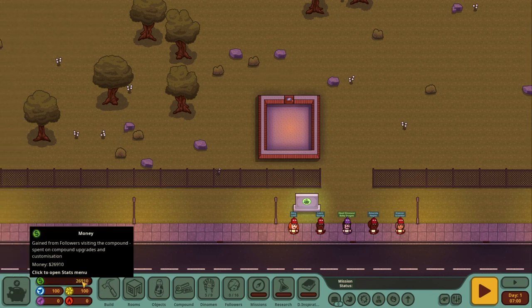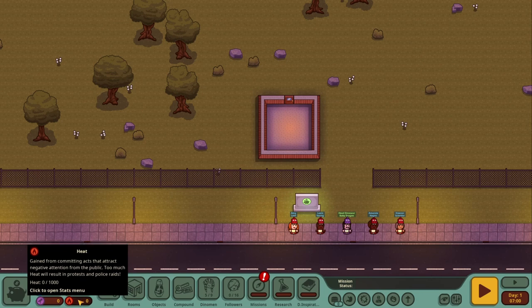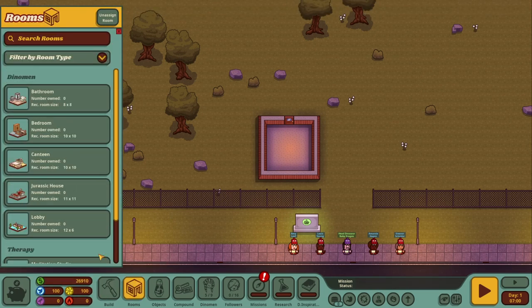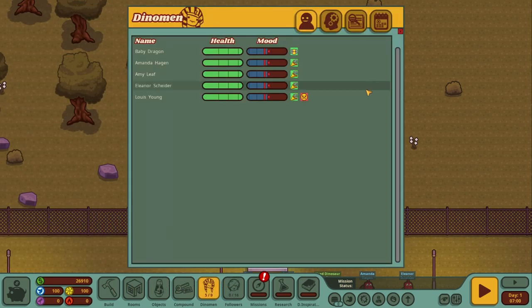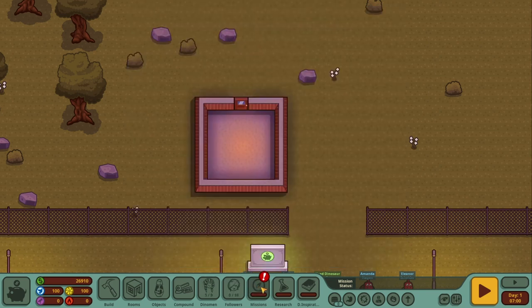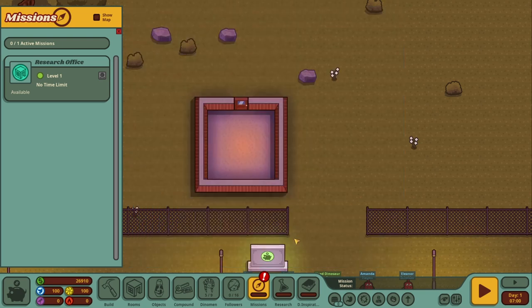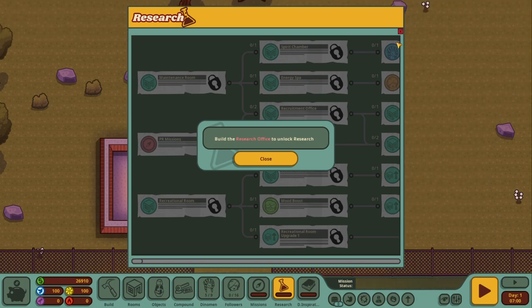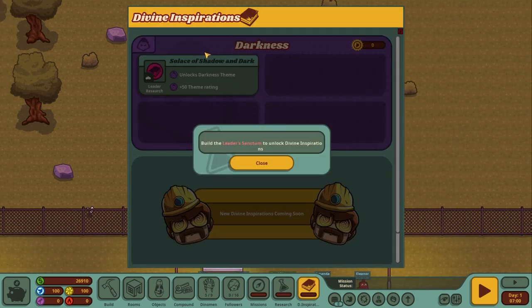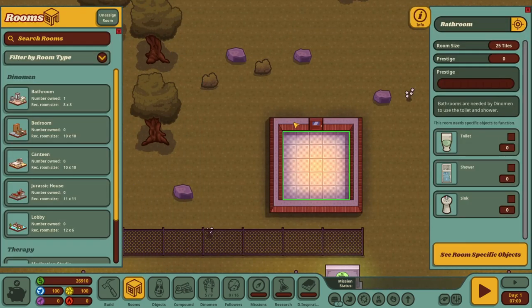The interface is very, very simple. We've got our money over here, then we have faith, influence, PR points, and heat. At the bottom, the usual build menu — we can designate the rooms, we've got objects with a really nice filtering system in here as well. There's an overview of our compound, our staff, and the followers. We've got a mission as well, so we can send some of our staff out to bring us some more money and fame. There's research — we'll build the research office very shortly but there is a lot of things to research. We also have divine inspirations which will help us towards some of the darker beliefs and decorations.